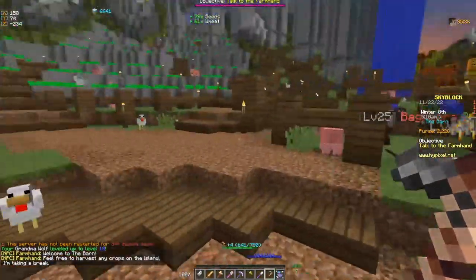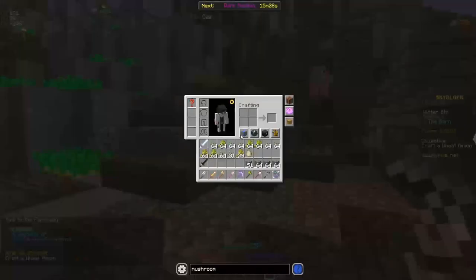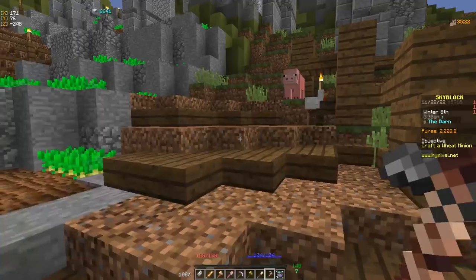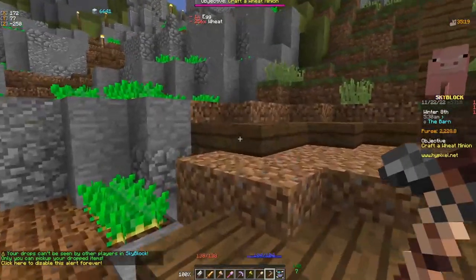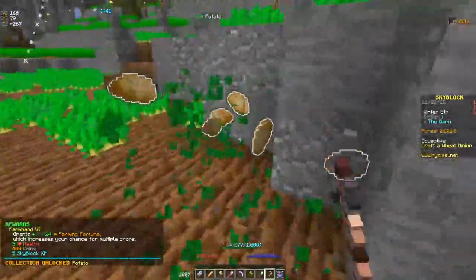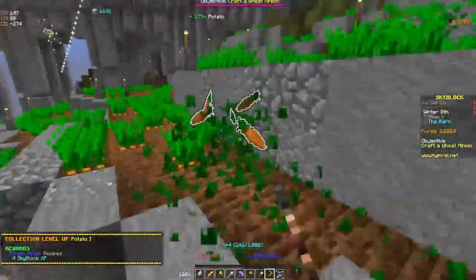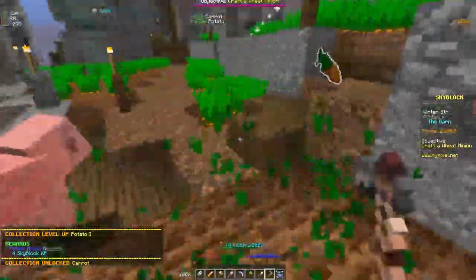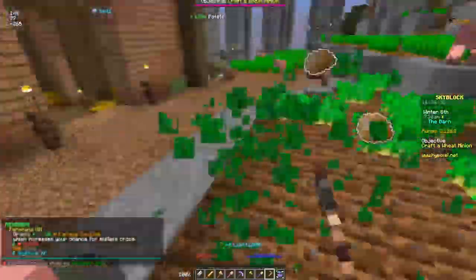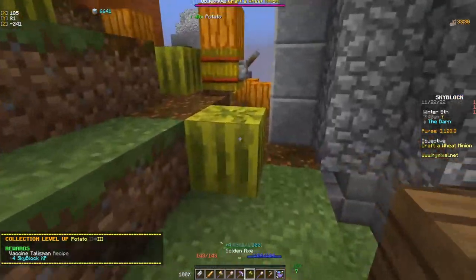Talk to the farm hand — he'll say welcome, feel free to do all kinds of stuff. Next, we're going to put four stacks of wheat here. The rest we can sell or throw away. Now we're going to get potato and carrot to Level 2. You can go for Level 3 if you want — there are a lot of crops here, but they're generally pretty farmed out, so I wouldn't necessarily go for Level 3 immediately; you can come back later. Potato Level 3 — perfect. Now we're going to grab our golden axe and get melon and pumpkin to Level 2.